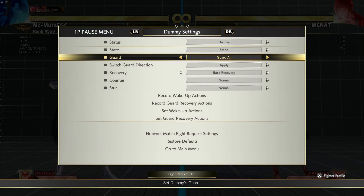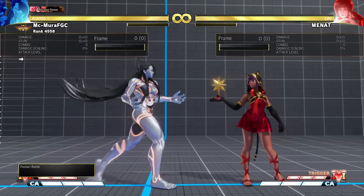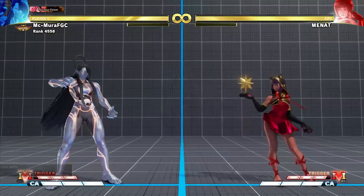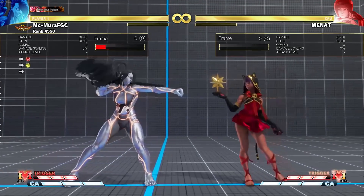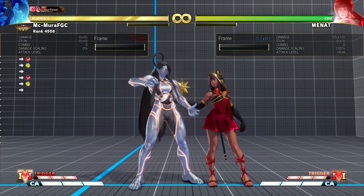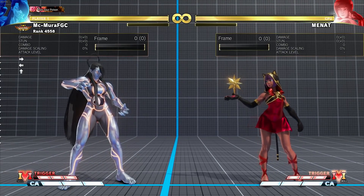They don't want to kill the character, so of course they threw some buffs in. But they also made it more negative on block — the second part used to be minus five, now it is minus eight, and the final part is still minus twelve. So even if you stop at part two, it is still really unsafe at minus eight. That kind of sucks, but it is easier to hit confirm, and I think it's pretty hit-confirmable in all honesty.